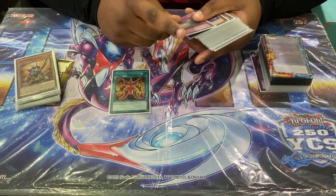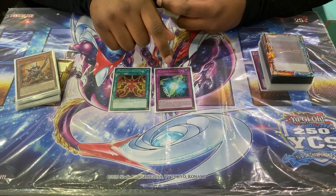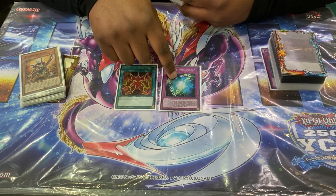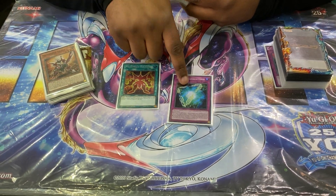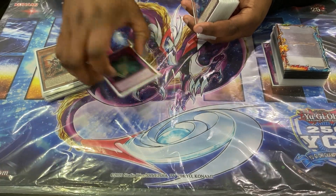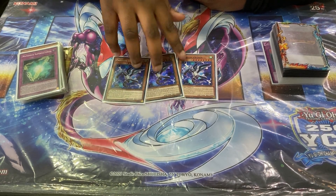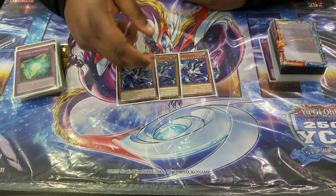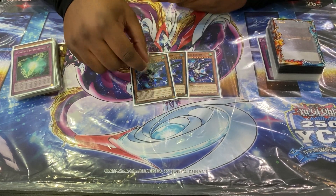For the Mathmex spells and traps, it's just one Equation and one Super Factorial. Equation is Monster Reborn for a Mathmex, and Super Factorial is your main interruption — you special summon up to three Mathmex from grave. I usually want to do two and a Diameter and then immediately Synchro or XYZ with it, but we only play XYZs. Then for more extenders you've got Parallel Exceed — they come out as level four and rank four, and search any Mathmex card, so they help us play and kill as well.